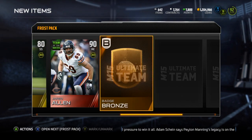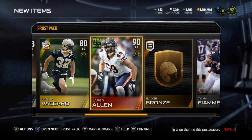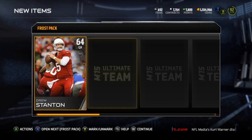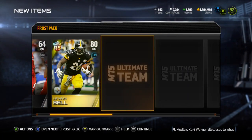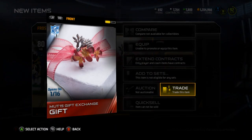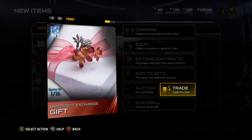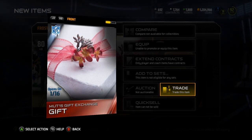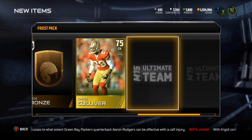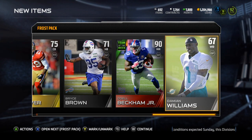There we go - Jared Allen elite Team of the Week! Alright, that's nice, I'll take it! Taking any elites. Kenny Vaccaro rising star, Drew Stanton, Le'Veon Bell - there's a gift that opens on 1/16, so that'll be next Friday. Chris Culliver - oh there we go - Odell Beckham Jr. Team of the Week! Back-to-back Team of the Week elites, I'll take it!